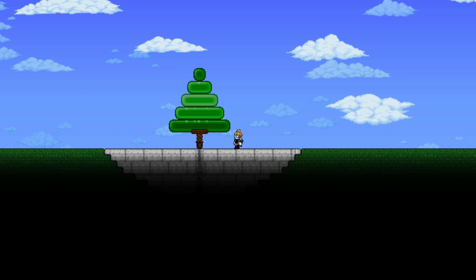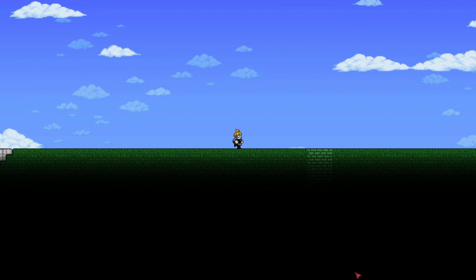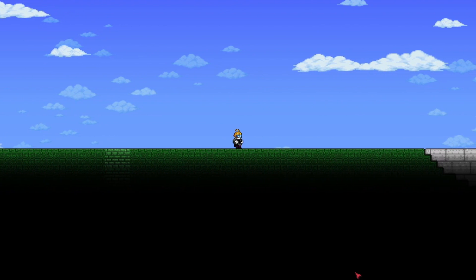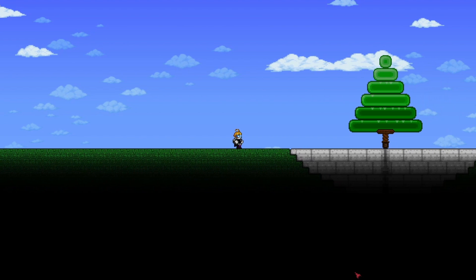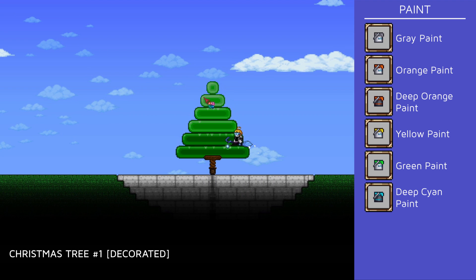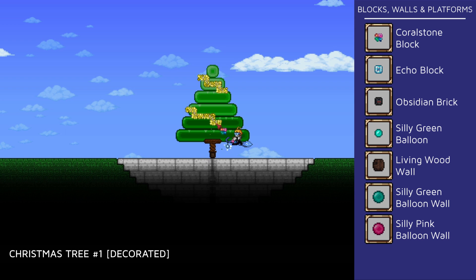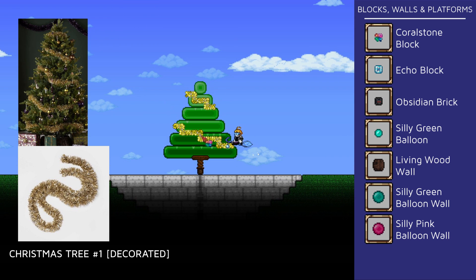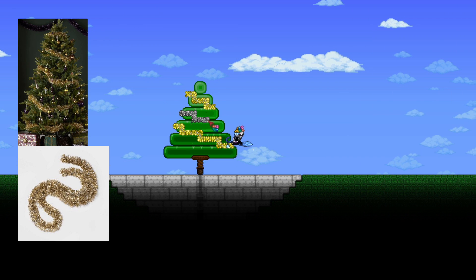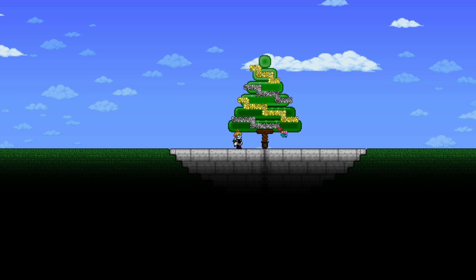Now that the tree is built, it's time to decorate. You can go ahead and start decorating this version, but just for the purpose of demonstration, I'll be decorating a larger version of this tree. This one also has a gradient effect, but this time it's lighter at the top and darker at the bottom. The first decoration I'll be placing is the tinsel — those are the metallic strips you often see in Christmas trees. The best block that looks the part are coral stone blocks because it imitates the texture nicely, especially once they're painted yellow or grey.